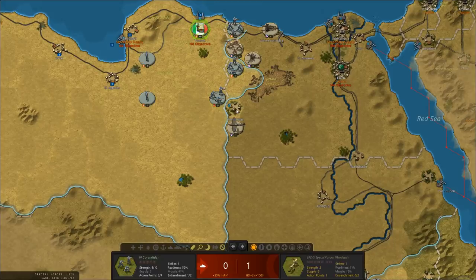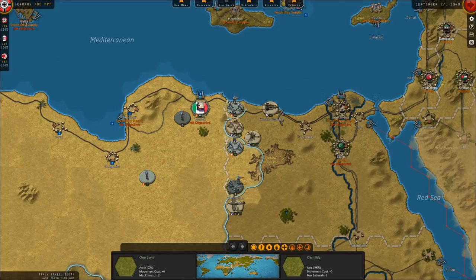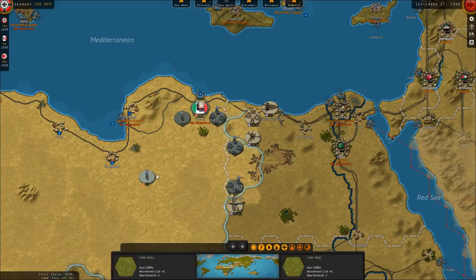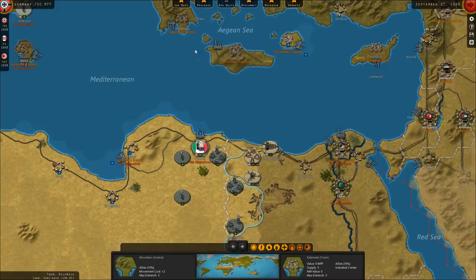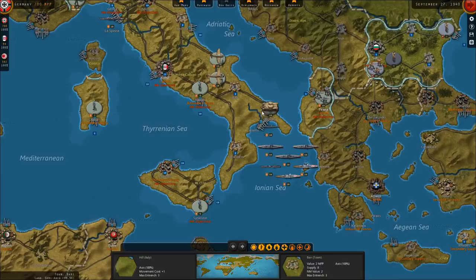We just destroyed a British Special Forces unit in the south of Egypt. We'll advance these guys over here. We'll resupply this army unit and then attack here. We did some pretty heavy damage to that British unit — their army is down to four strength. I'm assuming they won't attack with that yet. I think the British 7th Armour will arrive soon, so we will end up facing some high-quality British armored tanks before too long.